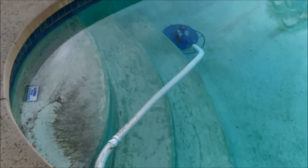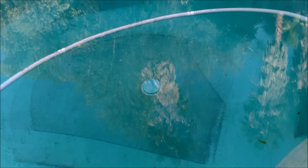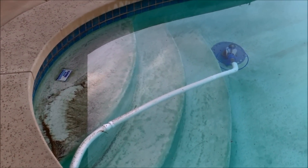The problem with the sand filter is it only filters up to 30 microns. So if you have fine particle debris from algae that's settled on the bottom — or this pool here has a lot of ash from a fire — it won't filter it out because of that reason, so it'll just blow it back into the pool. It has to be less than 30 microns to filter out.